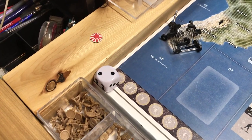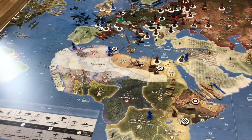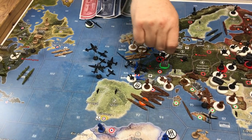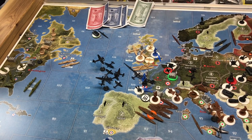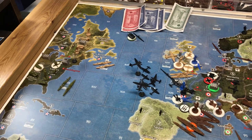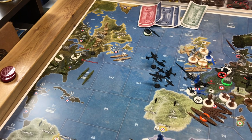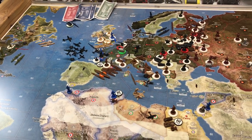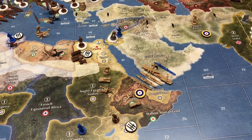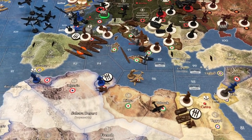We are in round two, and yours truly Young Grasshopper is playing the Allies. Let's take a look at what happened turn one. He took out the fleet in 111 and 110. I was lucky to get a sub even though he took my destroyer off Canada. I squeezed my ships out of the Mediterranean and was able to get his destroyer and transport in zone 96.